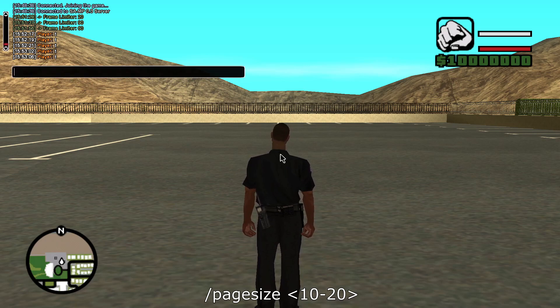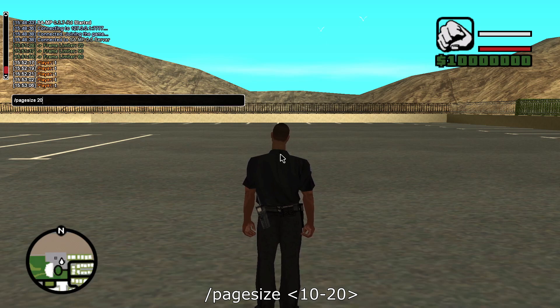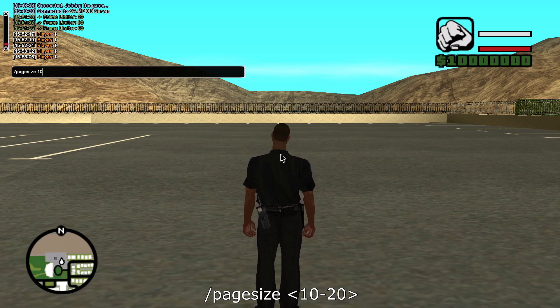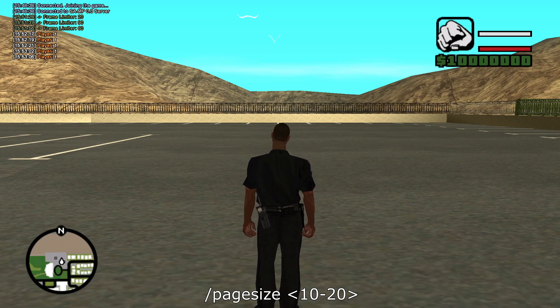The last command is Page Size. This does something similar to Font Size, but it actually changes the height of the chat log. The parameters are 10 to 20 — 10 is the default. If I go 15 or 20, it lowers the chat log further. So if you want to change the height of the chat log, you can do that with Page Size.